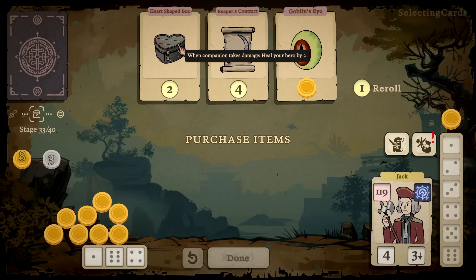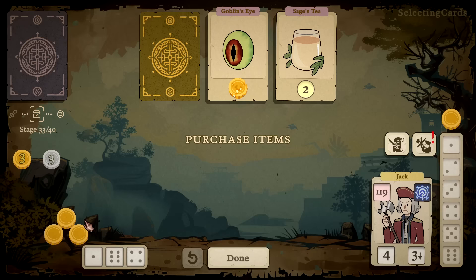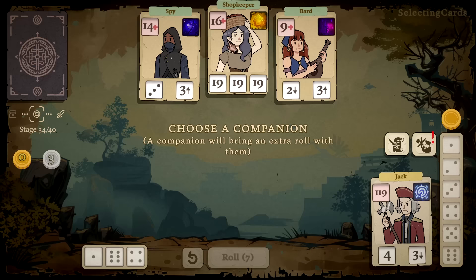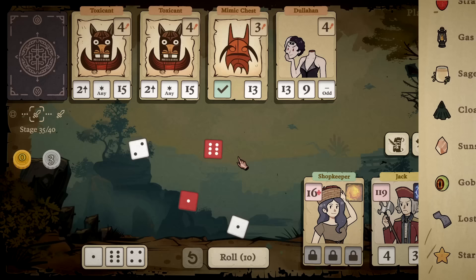Heart-Shaped Box is irrelevant — rerolling. An Ankh: makes every future item in the shop cost minus one gold — that's actually disgusting. I'll take this and be out of money, but most enemies are just going to complete at the start of the fight, which is really gross. Another companion — 'gain a random tier one item.' Next turn: silence all enemies — I'll take you! That completes you so I just get a free item at the start of every turn. This is ridiculous.